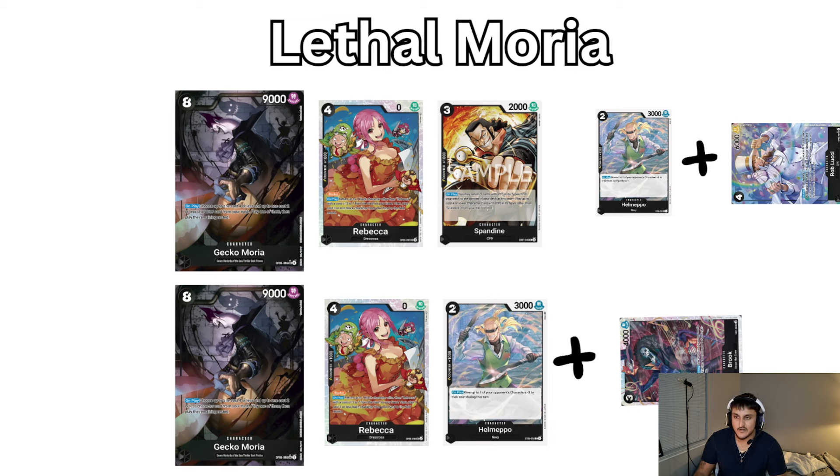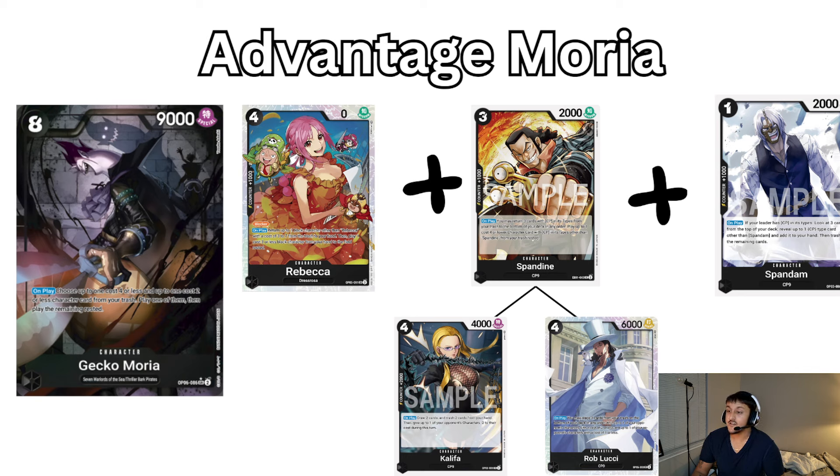Next, let's talk about Leto Moria, which is all about kills on the board. The Rebecca-Helmeppo-Spandine-Lucci combo and the Rebecca-Helmeppo-Brook combo are the two that can kill units. With Leader Ability, Helmeppo will kill a 4-cost unit. Leto Moria is going to be able to kill a 5-cost unit with Leader Effect, and if you add a Tempest Kick or Suru, you're killing an 8-cost. The Spandine can also be a Helmeppo — same thing, you get Spandine and can put either Khalifa or Lucci.